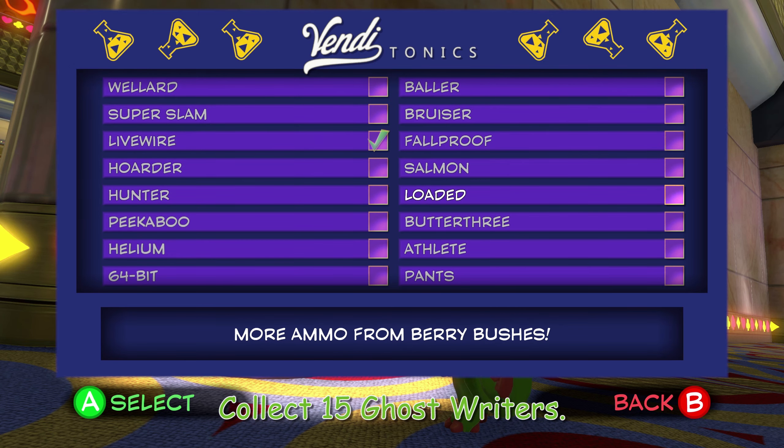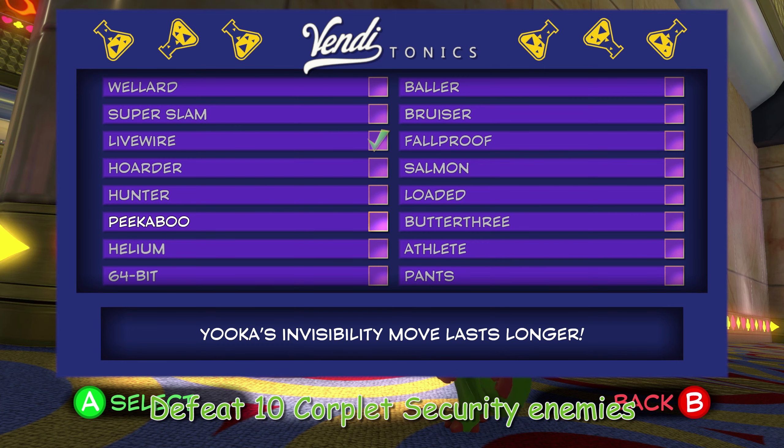Loaded: more ammo from berry bushes. You unlock this one by, I guess, complaining a bunch that there should be more berries or something. Peekaboo: so this is the one why we waited so long, because Yuka's invisibility lasts longer. I didn't want to spoil Camo Cloak. And you unlock this one by being considerate to your viewers.